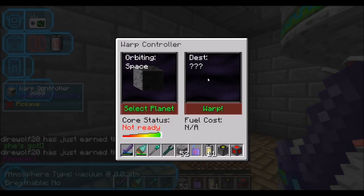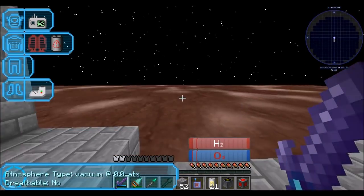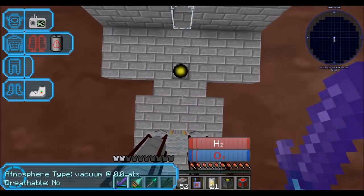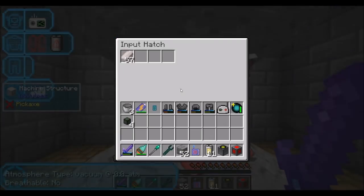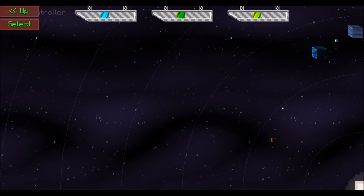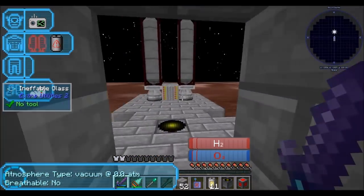Orbiting space — are we in warp now? Oh cool, look, we're actually warping! Hey, that was cool. We're here — we're in orbit. That was fast, did not take long. We've got 57 dilithium yet. Currently orbiting, nowhere to go, fuel cost one. Select planet — if I wanted to I could get back to Earth. That is super spiffy.